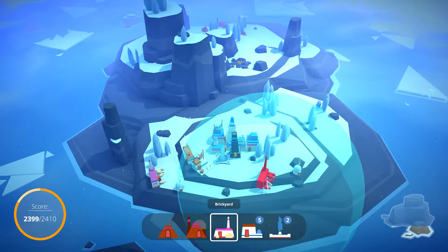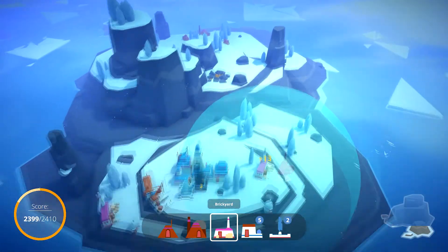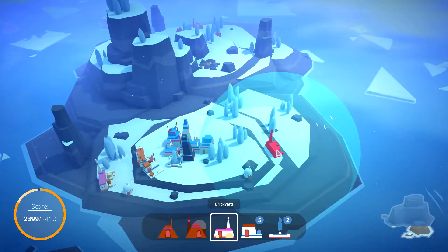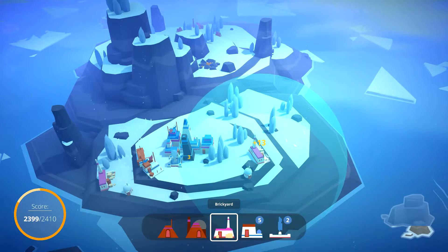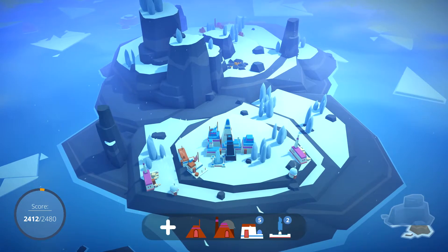We'd probably want to have it out here somewhere because we have the other one over there — that's minus eight, we don't really want that. If we put it here, we reach the statue and we might get a Mason at some point that we can put somewhere nearby.